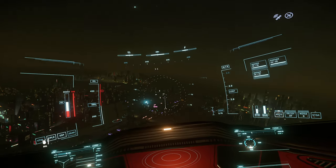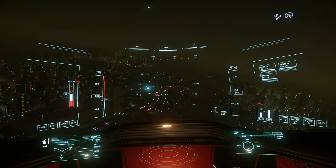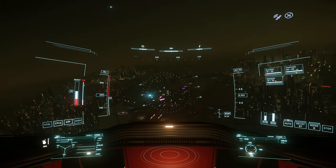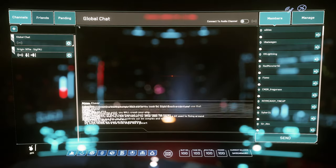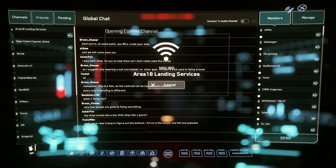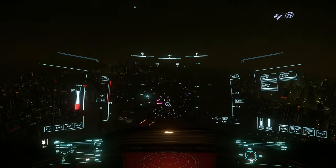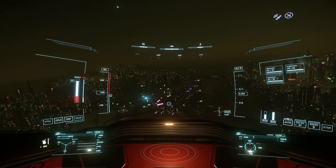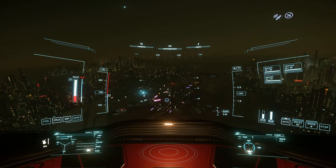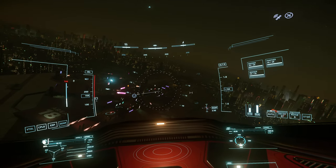Even when the shields were down it didn't automatically explode. It seems like the hull had decent HP. I'm pretty impressed. Do any of you guys have the 300 series — a 315 or 325? What have your experiences been as far as doing bounties and stuff like that?